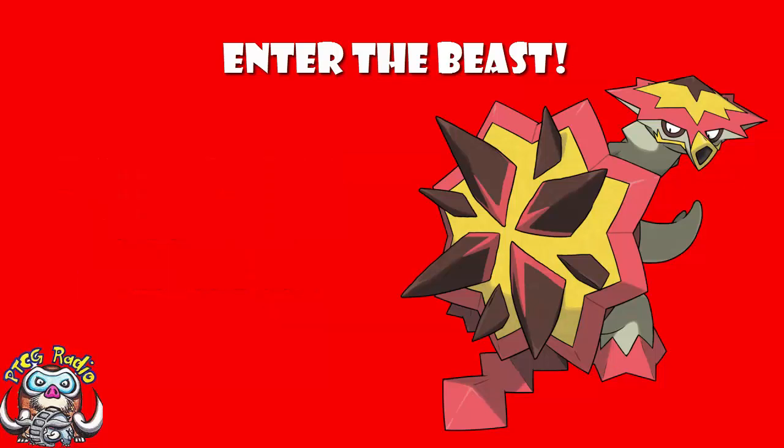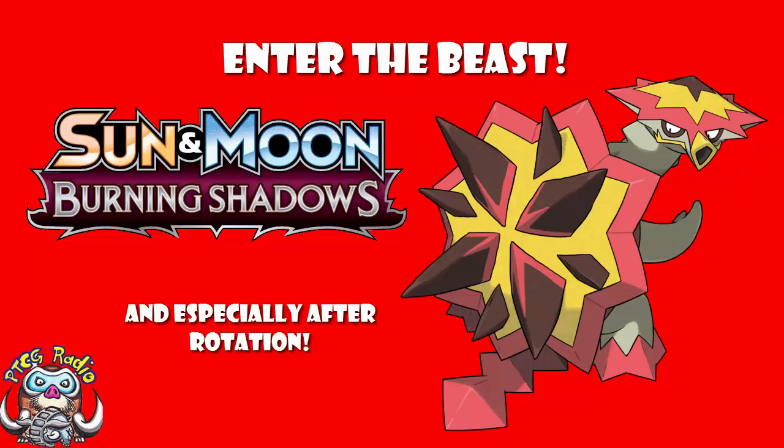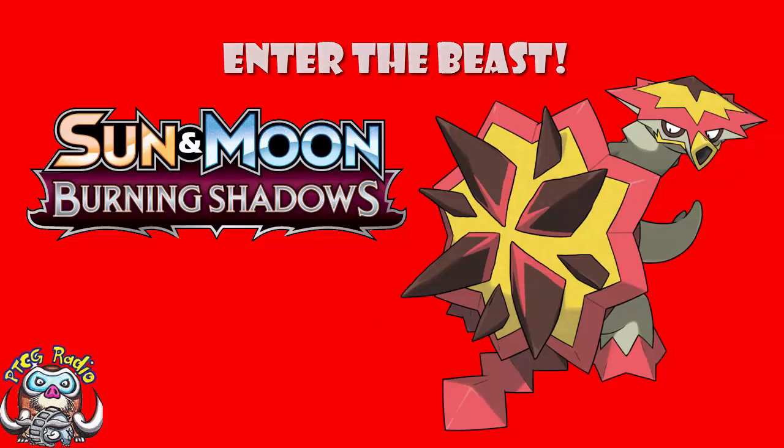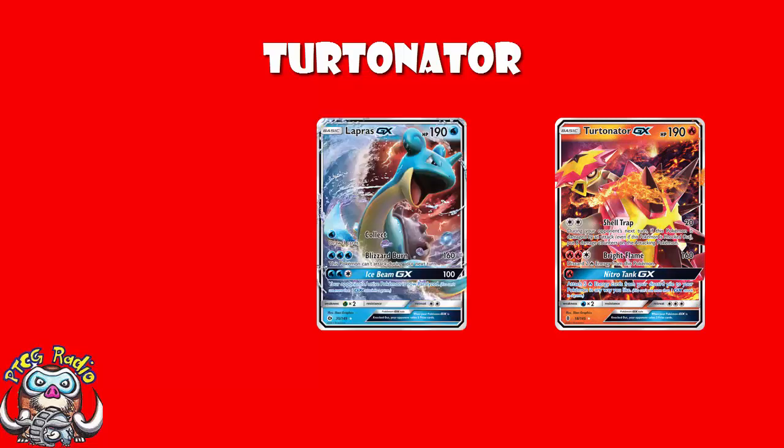Because I think when the new set, Burning Shadows, becomes legal for tournament play in just a couple of weeks' time, I think Turtonator could be very, very good indeed. Let's start off by having a look at the old Exploding Turtle. 190 HP is on the very, very high end of basic GXs — only really Lapras up there with him.